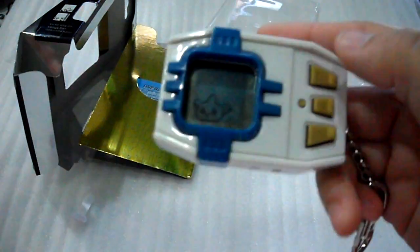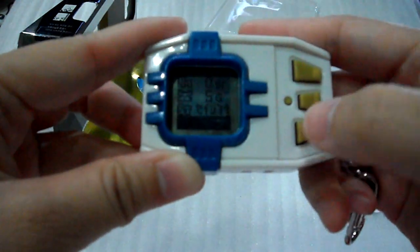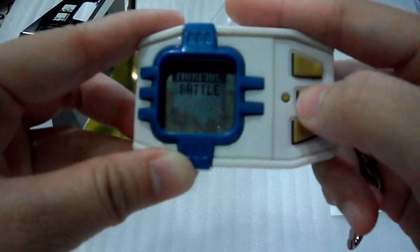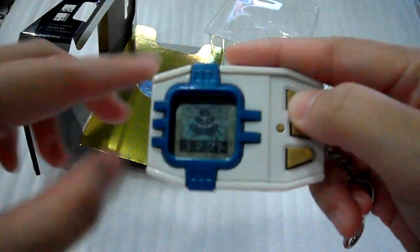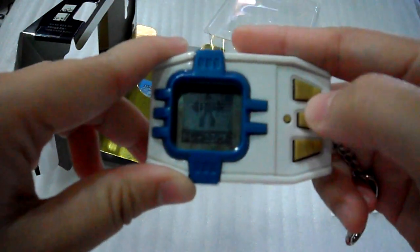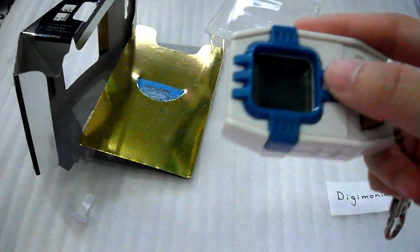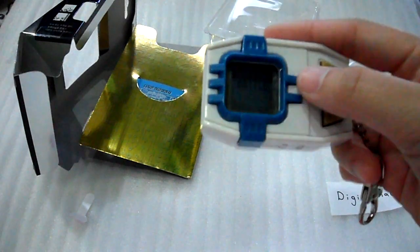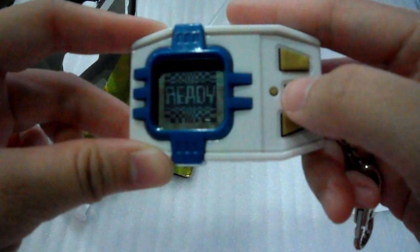A for selecting and running through the menu, B to confirm, and C to cancel as usual. There — training. Two types of training available: one is battle, and normal is just like normal in other Pendulum versions. For battle, I'll show it later — just see the normal training for now.